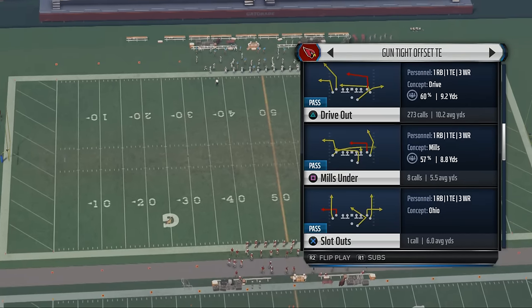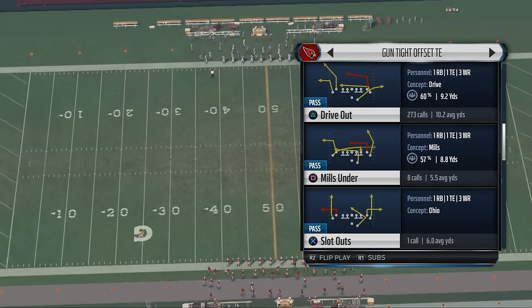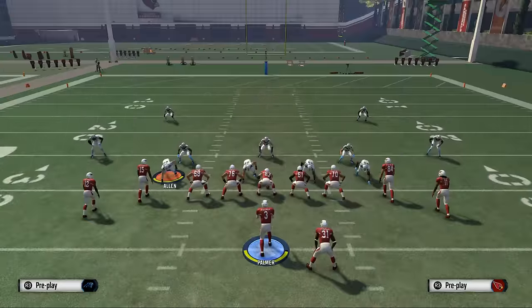The main thing we're going to do is show you a type of route. The play is called Drive Out and it's found in the Shotgun Tight Offset Tight End formation.